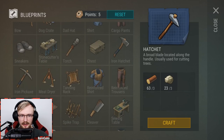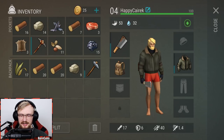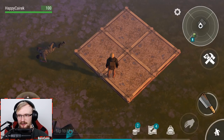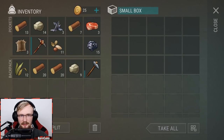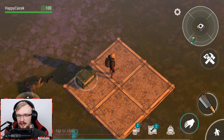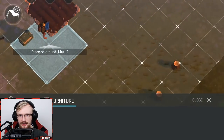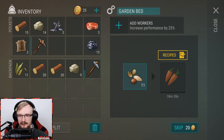At level 6 you can build a CB radio which unlocks raiding and other cool features, but that's not the topic right now. Let's craft at least one box and place it — you can't place a box on simple ground, it needs to be placed on the floor panel. Let's also craft a garden bed, which is pretty important for getting food. Go into the building menu, then furniture, and place the garden bed.